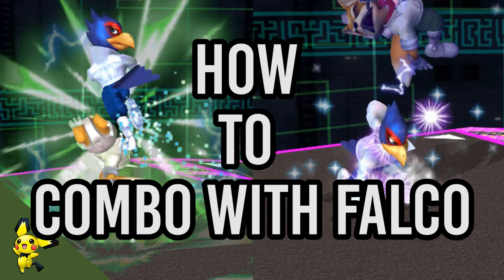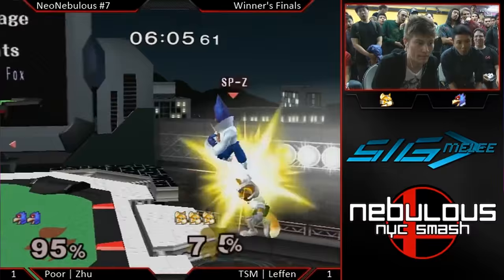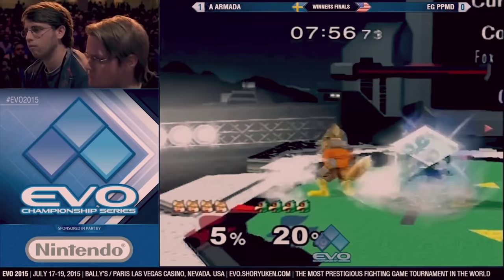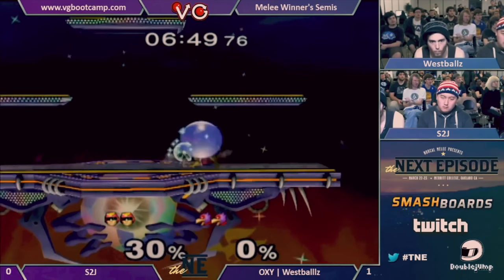What's up guys? First things first, I want you guys to know that this guide is not the end-all be-all. There are many more subtleties and nuances to Falco's combos, more than any other character in the game. And not only that, but even among top Falco players, they all have their own style and different decision making, because they prioritize different factors during their combos. This video should serve as a general guideline to follow as you develop your own style, and it is not a rigid, you have to do this move at this time kind of thing.